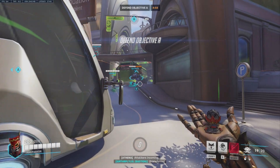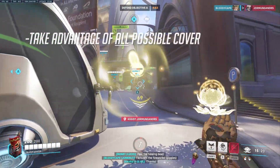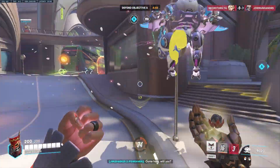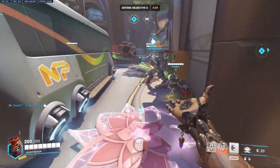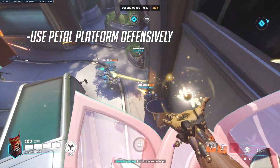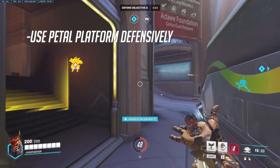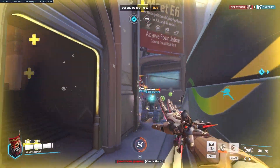My first tip is to take advantage of doorways, corners, and walls. Because of Lifeweaver's roughly 1-second cooldown between heals, you can use cover to shield yourself from enemy fire while peeking slightly to provide heals. If an enemy engages you, quickly place a Petal Platform between you and the enemy — either to raise yourself into the air for a quick escape, or to force the enemy into the air so you can dash back to your teammates and recover.